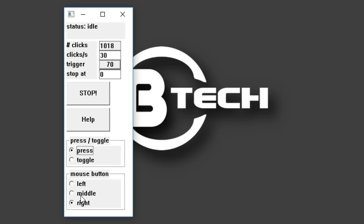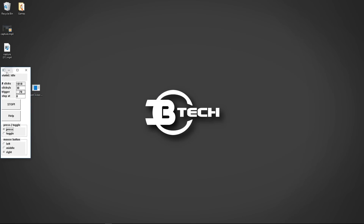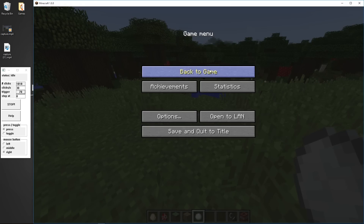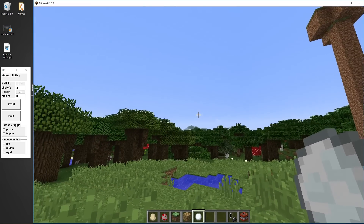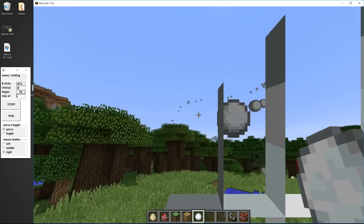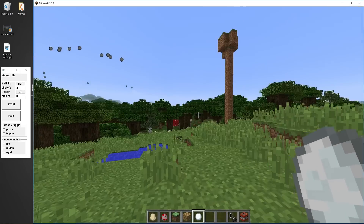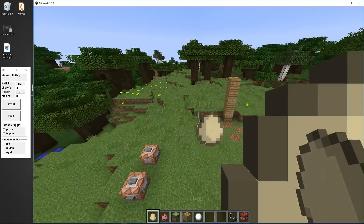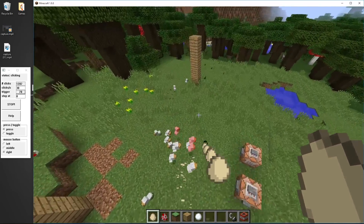This setting is for which button on your mouse you want it to click fast. Here's an example of what you can do with this super fast clicker in Minecraft. I've got snowballs, and you saw at the beginning of the video I can just launch snowballs like crazy — 30 snowballs every second. There are some pretty cool things you can do with it. You can also do chicken eggs — so many chickens, it's like a machine gun for baby chickens.